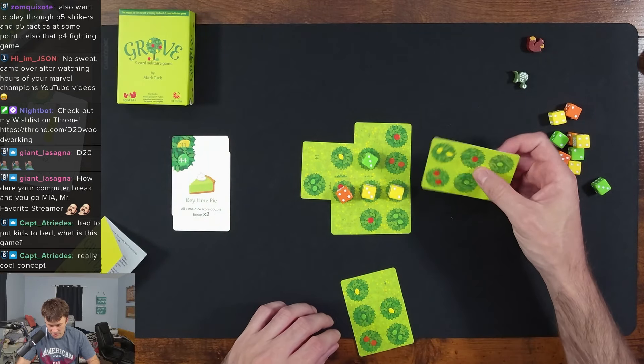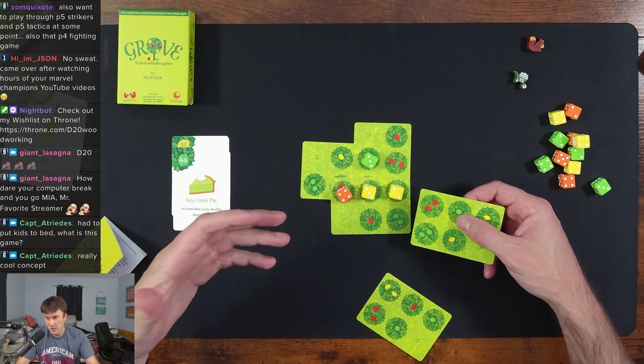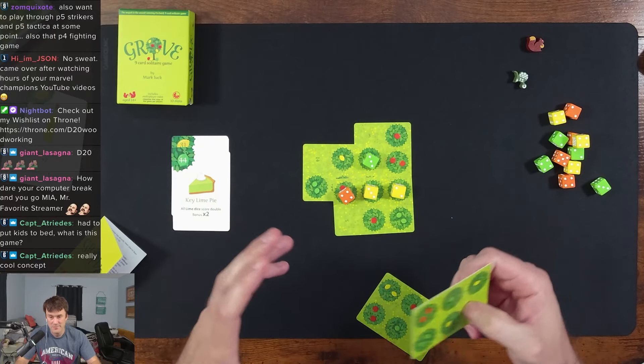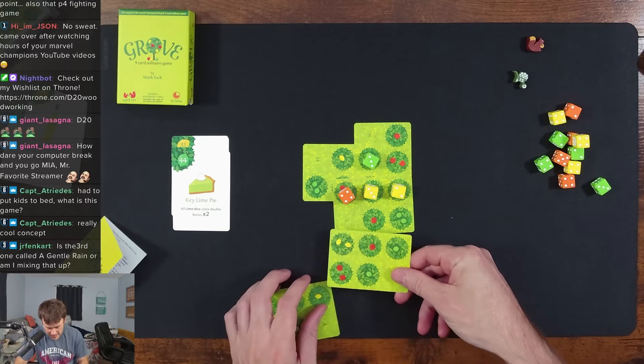We should be having a Kickstarter preview game coming soon. I'm not going to do a review like most Kickstarter people — I'll be doing a Kickstarter preview gameplay. I can't say what it is yet until it shows up. The third game in the series is called Forage, by Side Room Games. It looks slightly different from Grove and Orchard.